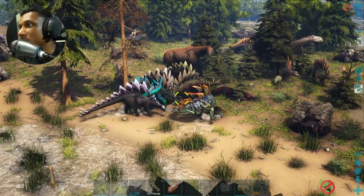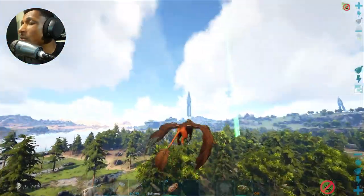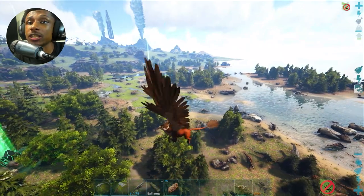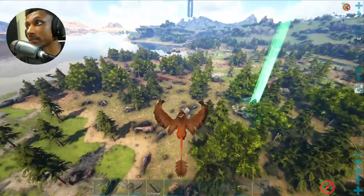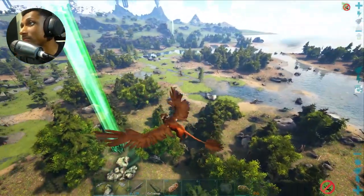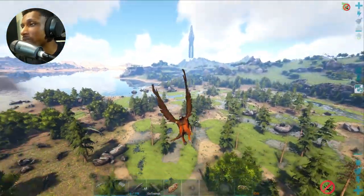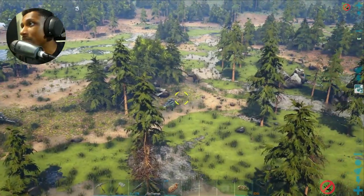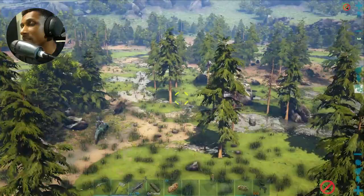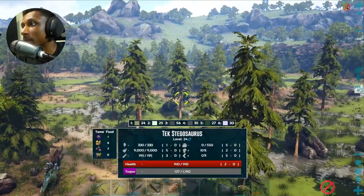There's a level 145 baryonyx getting jumped by the stegosaurus family — he's lost half his health already. I see 20 health and 22 speed, nothing great. I'm going to head to a different swamp location. There's nothing good here — the baryonyx, sarkos, capras, snakes, nothing survives because there are so many stegosaurus. This would actually be a great place to get textiles though — look, a 162 stegosaurus.